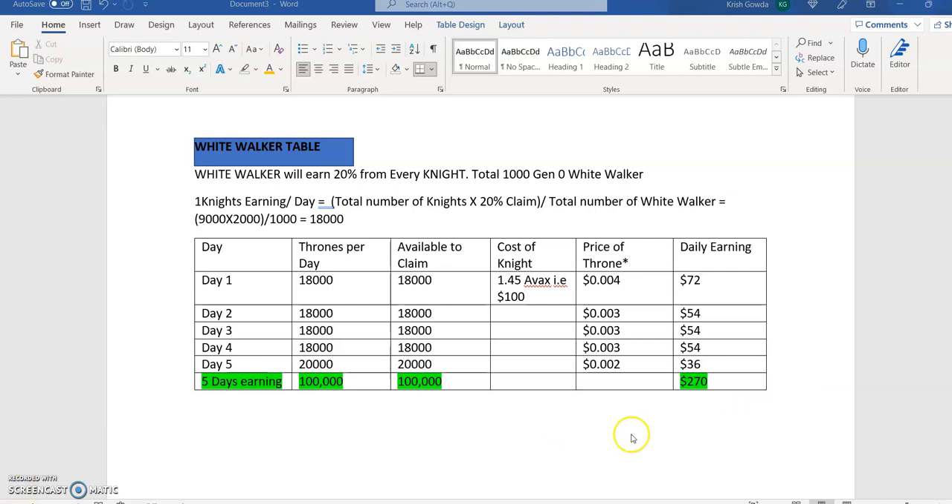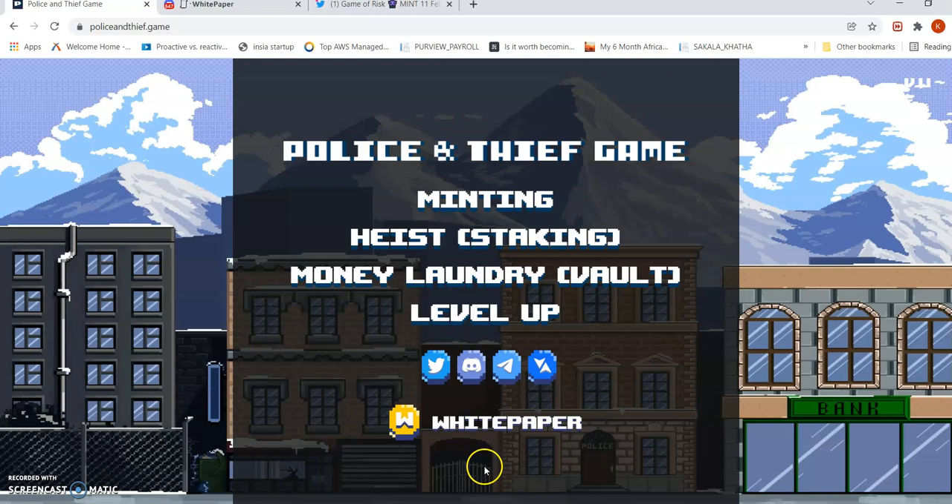Now let's see how the game looks on their website. Currently when I checked, they didn't have the website up yet, so I'll show you the Police Thief game, which is on a similar line, to give you an idea of how the game looks, how minting works, and how to claim. As you can see, this is the Police Thief game — the current game will be different with different buttons and navigation, but it should have the same general feel.